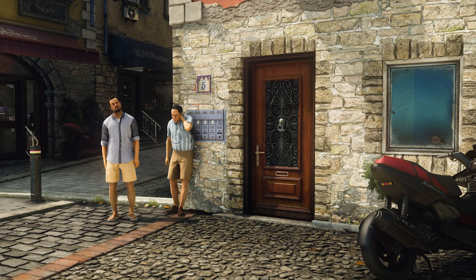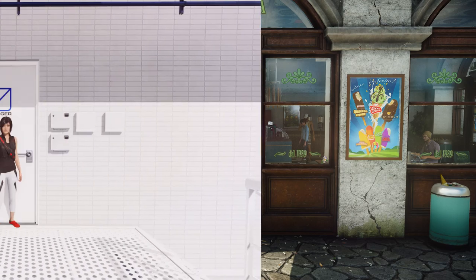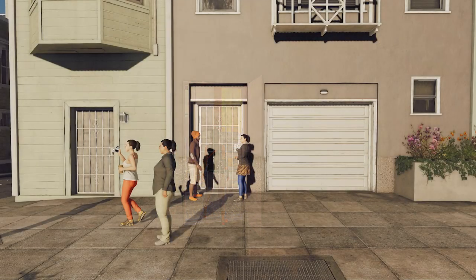Now let's take a look at some game examples. In Hitman, doors are almost one and a half times larger than the character. In Mirror's Edge the same — doors are super big. And in Watch Dogs too, doors are way taller than the character.